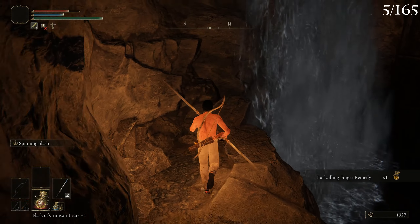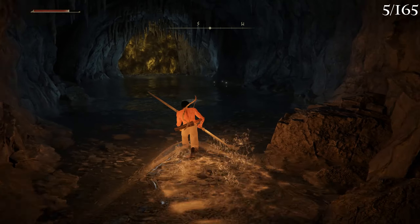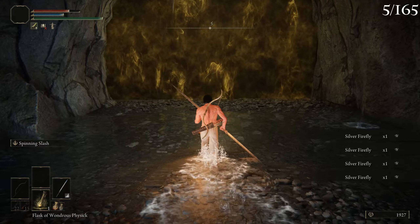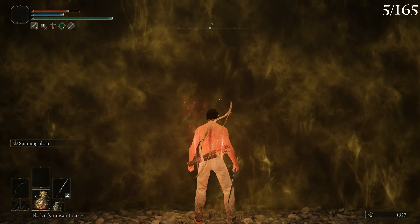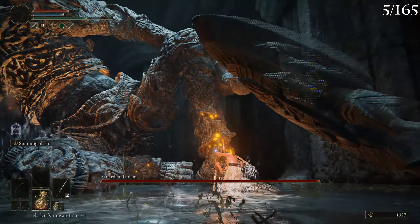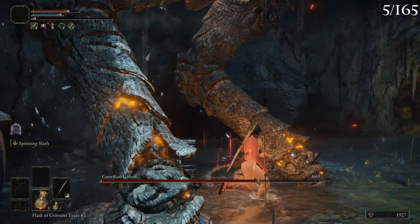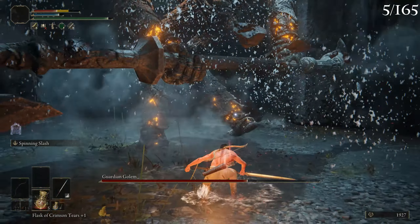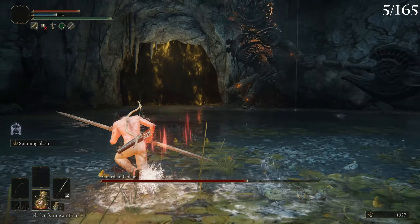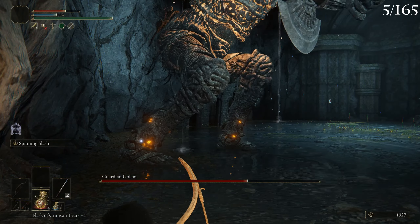We can go toward the boss right now but there are a few drops I want to grab first — where did you come from? There are a few drops I want to get so hopefully I don't fall. I hate jumping in this game to be honest, even though you can jump — the jump still feels really stiff. Okay there's a dude over there, I should ignore that one so I don't lose too much HP before fighting the boss.